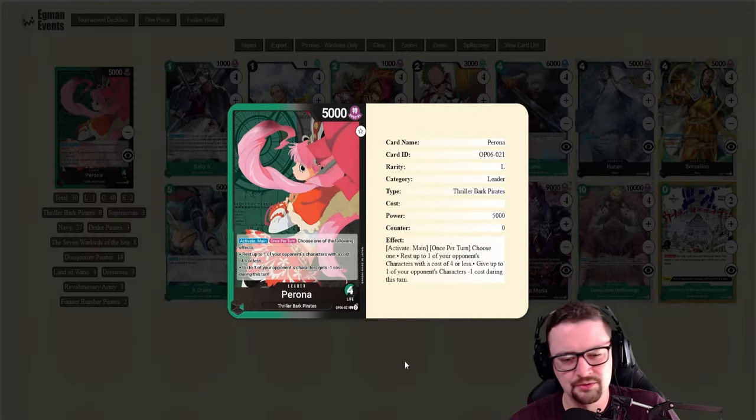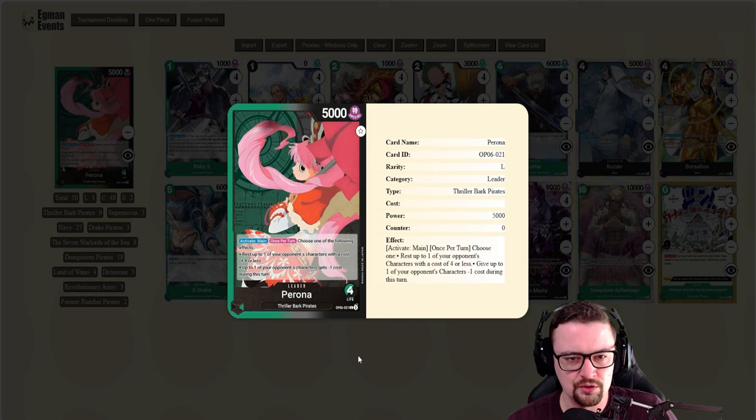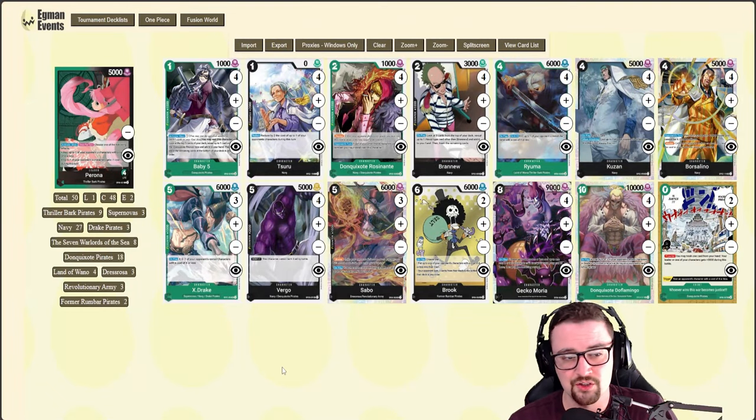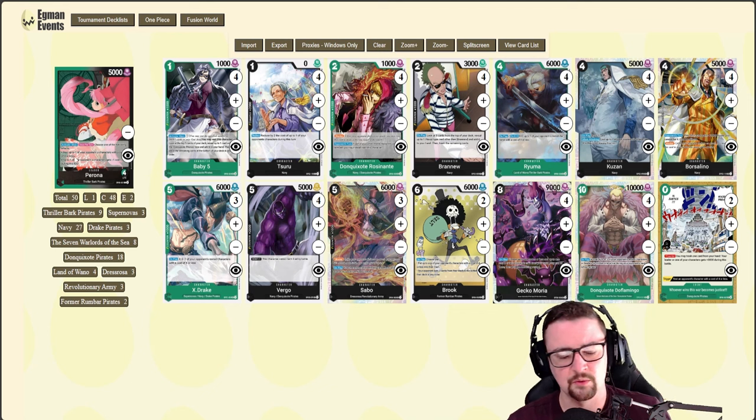Today I wanted to talk about Perona. This leader is just absolutely so fun — I find it incredibly satisfying to play. It does have frustrating matchups, but as far as pure enjoyment and fun mechanics, it's fantastic. The green and black combination was something I was very excited about, because cost reduction and the ability to KO rested cards is perfect for how Perona's leader effect works.